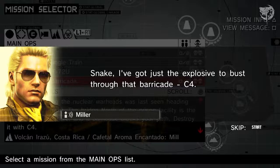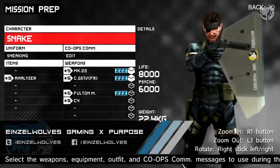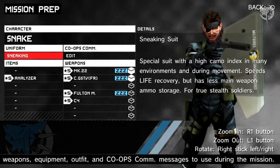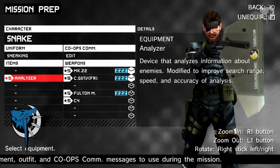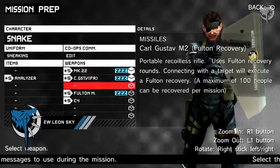Hey, what's up. I'm Zawoob signing in and welcome back to another Metal Gear Solid Peace Walker HD video. Today we will be learning where and how to farm S-rank intel soldiers, and now for the things needed before heading out.